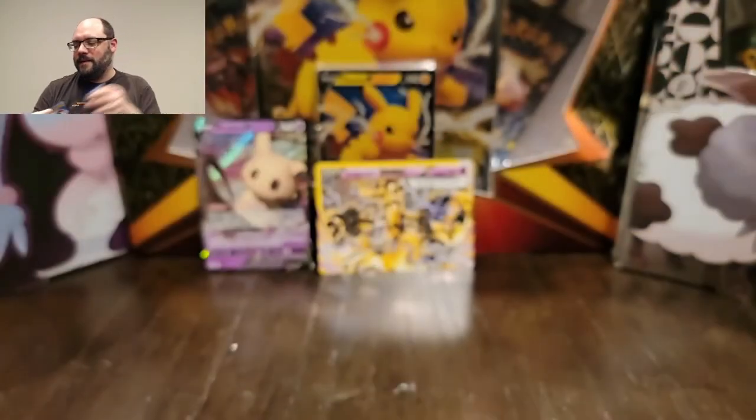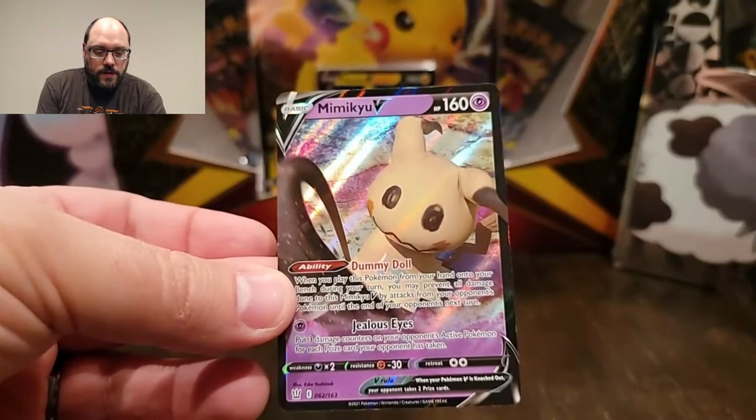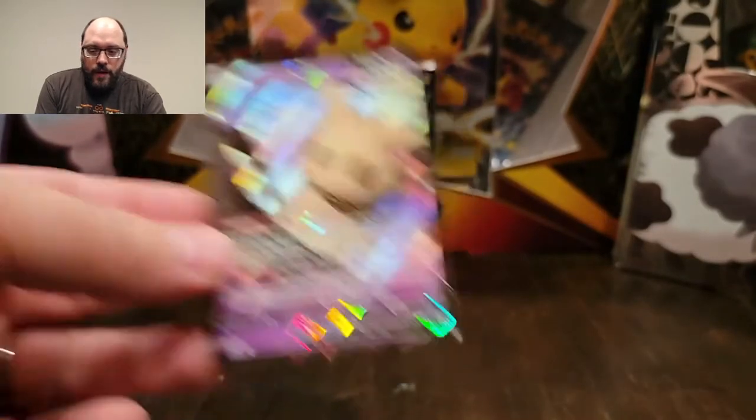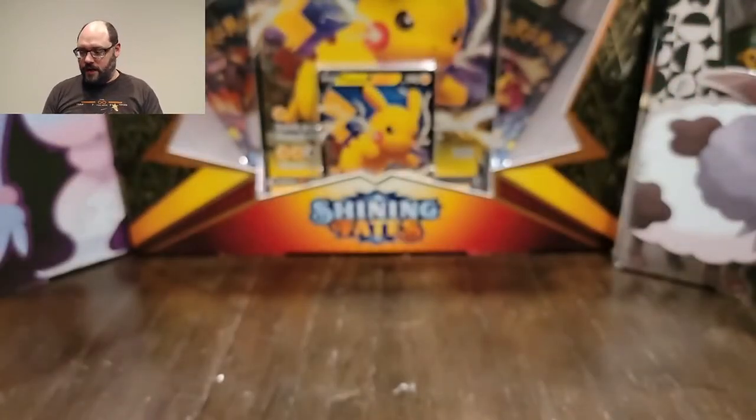Quick recap: we got one good card for each set. We got the Mimikyu V from Battle Styles, which I was really looking forward to grabbing, and the Trevenant Break from XY. Two really cool cards, one for each set — you can't be mad about that. I appreciate everybody coming out today. Check me out on both Instagram and Twitter, links are down below. There's going to be tons of stuff happening there, and I'm going to keep that going along with the four videos a week schedule. If you haven't already, subscribe and hit the bell icon. I will see you in the next one.